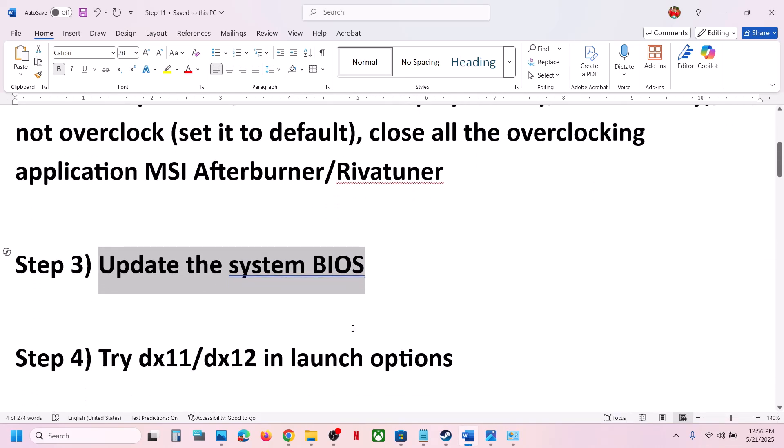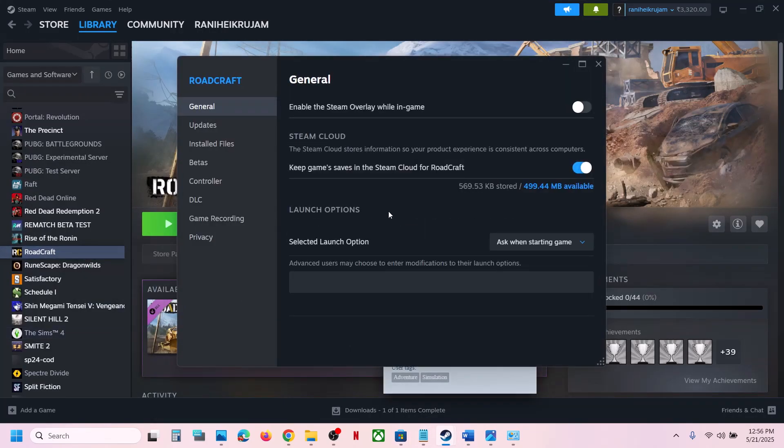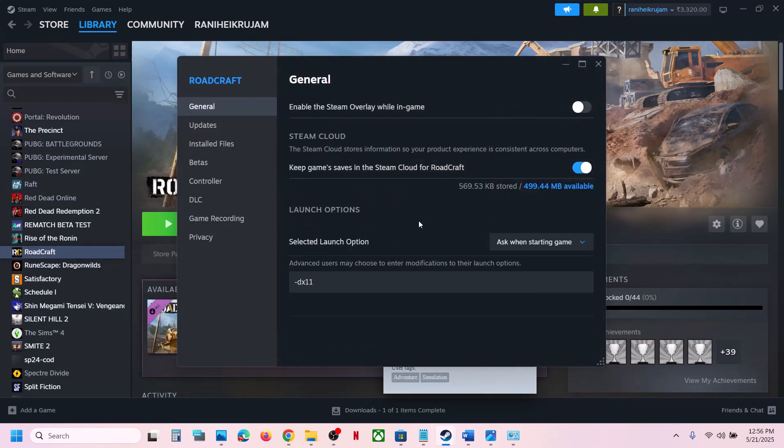The next step is to try DX11 or DX12 in the launch options. Go to Steam, right-click on the game, select Properties, go to the General tab, and in the launch option type '-dx11'. Launch the game and check. If that does not work, right-click again, go to Properties, and this time type '-dx12'. Launch the game and check. If still not working, remove this and follow the next step.